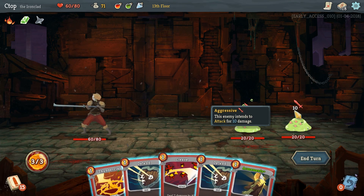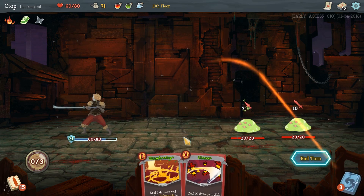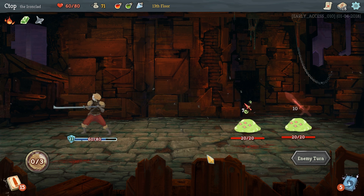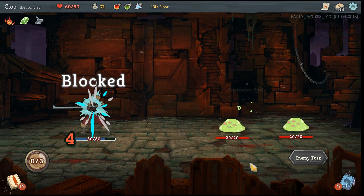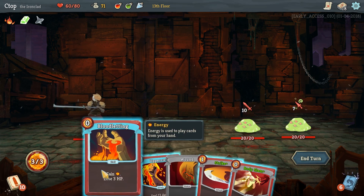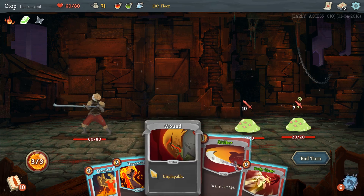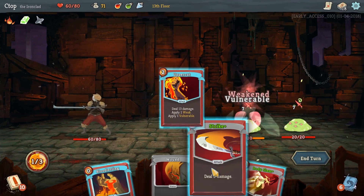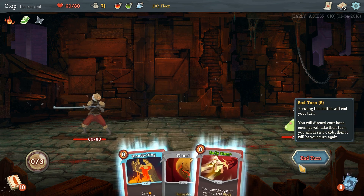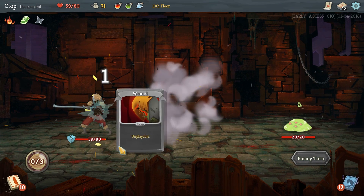Let's do five block and defend twice. Cleave would have been good here — we're taking both of them down to around ten HP each. We got a wound. Let's focus — no defense cards now, so we need to take these guys out. Nine damage kills one of them with a Strike. We could body slam but that's pointless. We gained our six armor from the relic — completely forgot about that. Ten more damage and then finish the last slime off with strikes. He's dead!